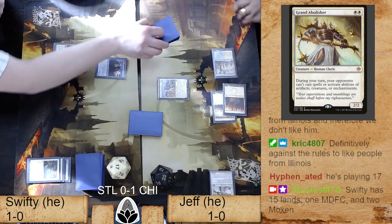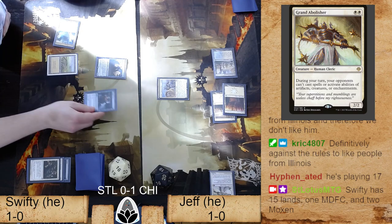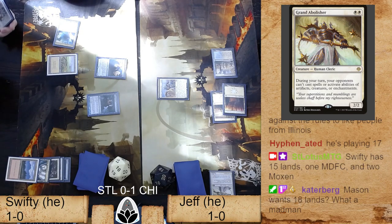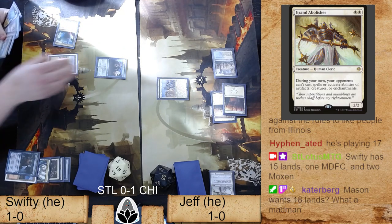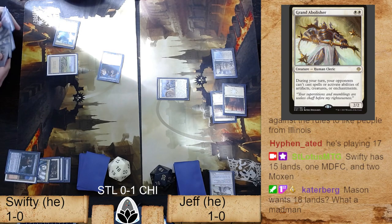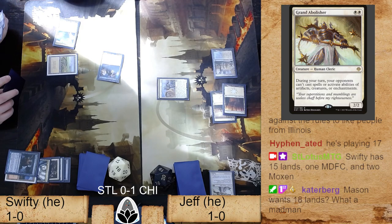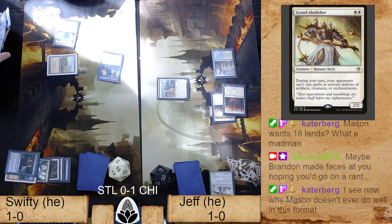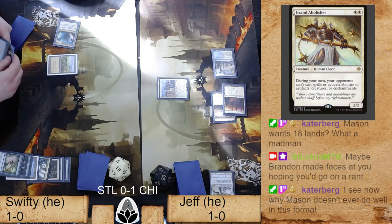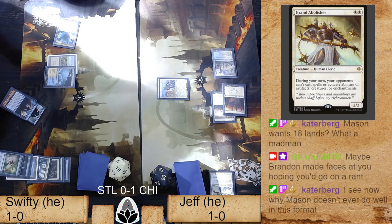If the results are that Swifty has 15 lands, a main deck double-faced card, that's a real shame — he should really play more lands. What is the point of having a Mox if it's just wholesale replacing your land for the turn? Just play another land because then you have another spell in your hand if you're accelerating. If you're missing all your land drops and you need to cast Cryptic Commands, Mystic Confluences, and Vincers — play more lands. Though to be fair, this is that kind of deck.